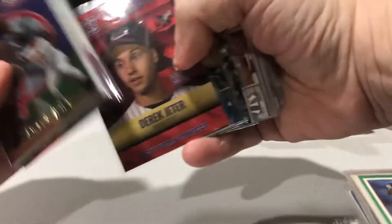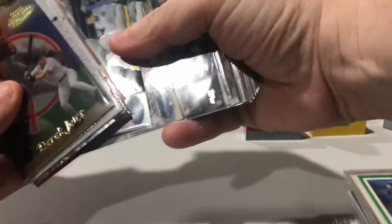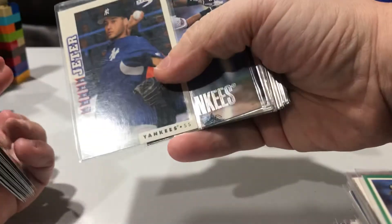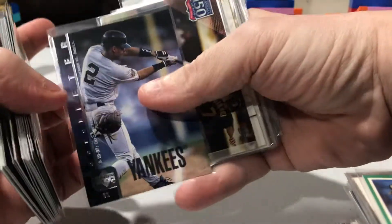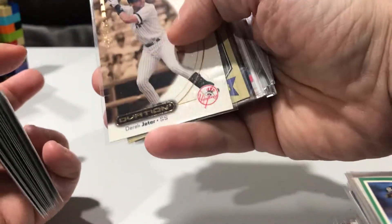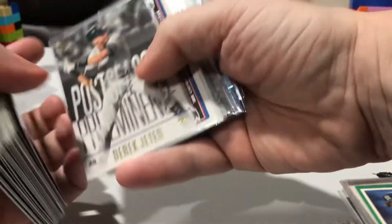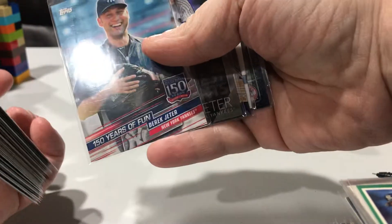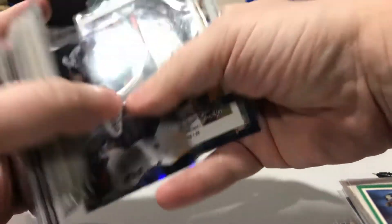There's the red one of that other set, the chrome and then the regular. Here's the short print. Little Score, there's the 150, another awesome Ovation, 87 style — that one's nice. Opening Day. 150, some more Captain.